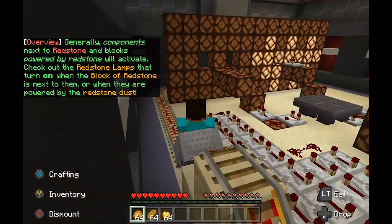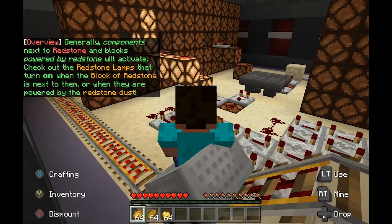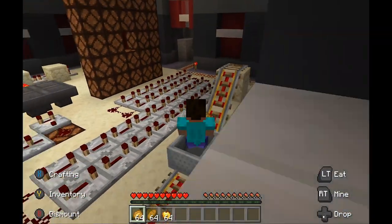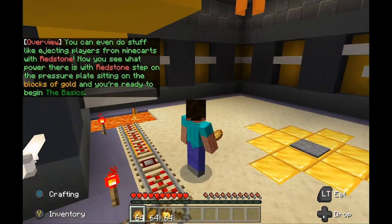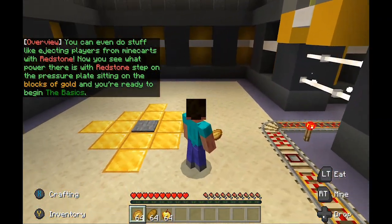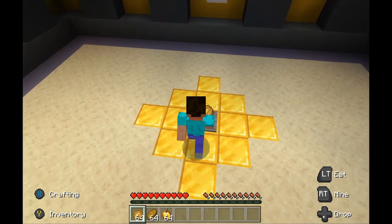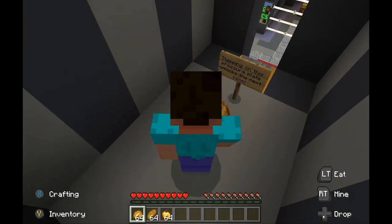Components next to redstone and blocks powered by redstone will activate. Check out the redstone lamps that turn on when the block of redstone is next to them or when they're powered by redstone dust. You can even do stuff like ejecting players from minecarts with redstone. Now you see what power there is with redstone — step on the pressure plate sitting on the blocks of gold and you're ready to begin the basics.